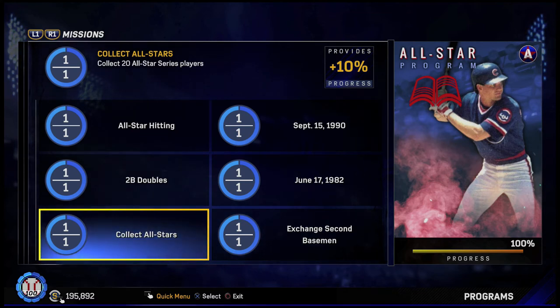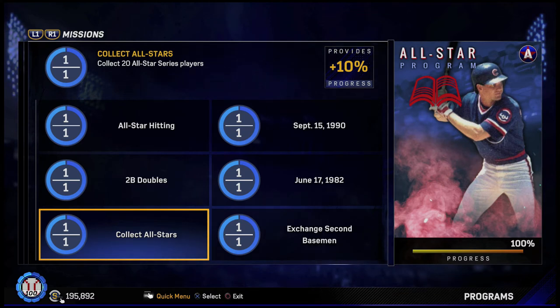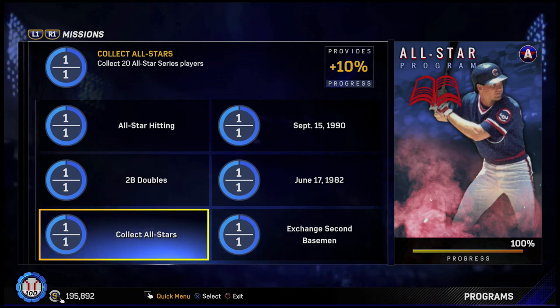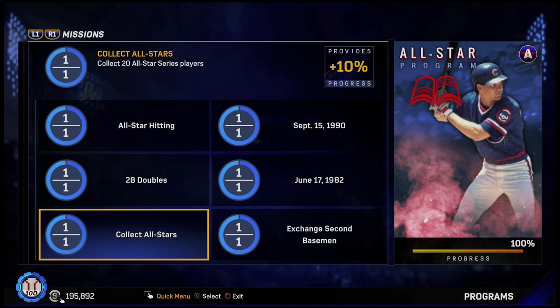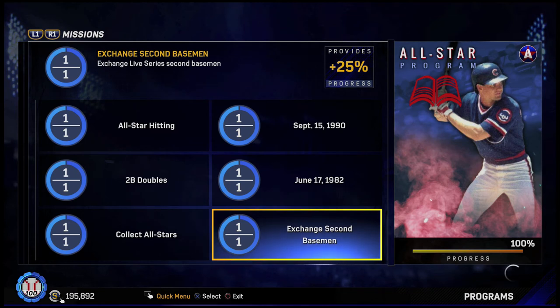Then you needed to collect 20 all-star series players. Right now there are plenty of all-star series players out there — I had this done as the program dropped. All-star prices are pretty low right now because there are so many all-star packs out there. You can get some in the ticket store and then go to the market to pick up the remaining ones.